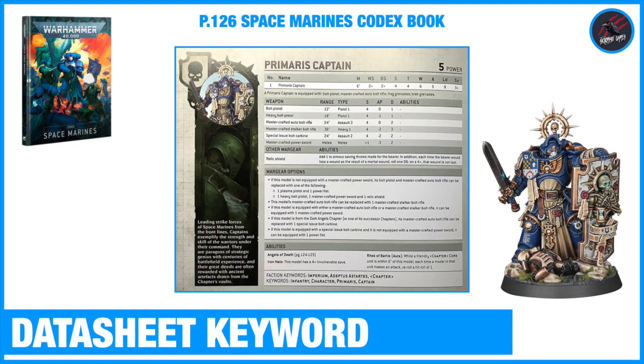Let's take a look at a data sheet now, just to see where we'll find that character keyword. Most characters are going to be in the HQ, but they'll also be in the Elite units as well. Look out for those throughout the different codexes for all your different models. The character keyword is going to be right at the bottom of the data sheet.